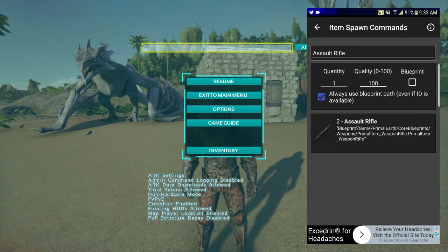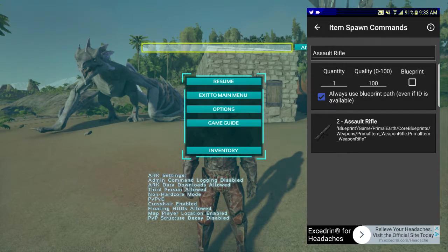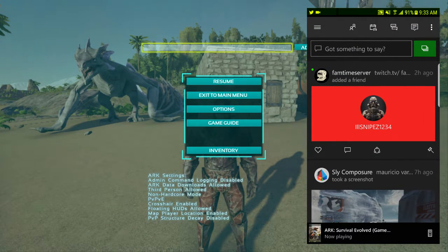Once that's done, you literally just click on the name itself, and it says 'Command copied to clipboard.' Press OK. Then you switch over to your Xbox app. This works between both Android and iPhone — we're using Android here.